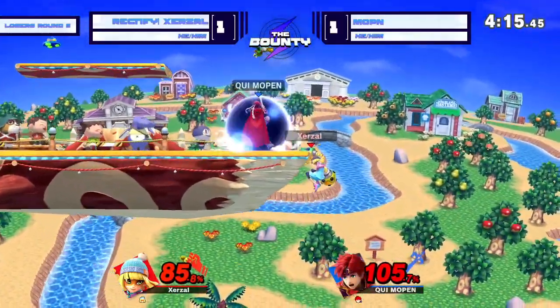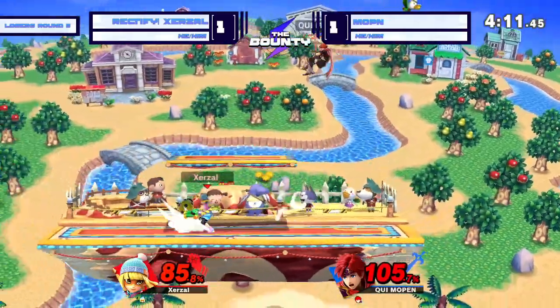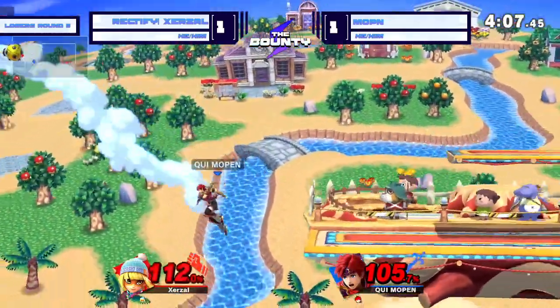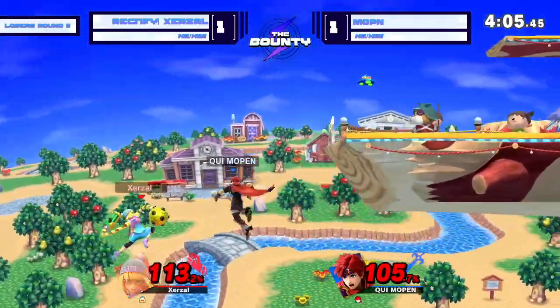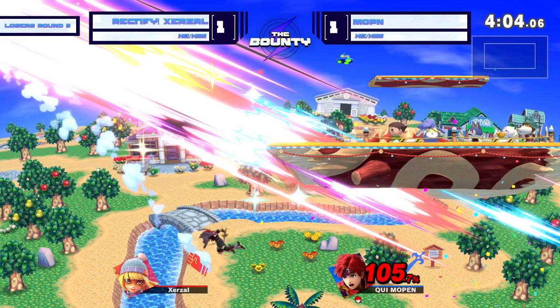Weak F-smash — the fortunate power spot from the F-smash. Zerzl gets another chance of life here. That's still going to put Zerzl off stage. He gets the back air, makes the jump, and that forward air will take it. That is a 2-1 lead for Mopin.